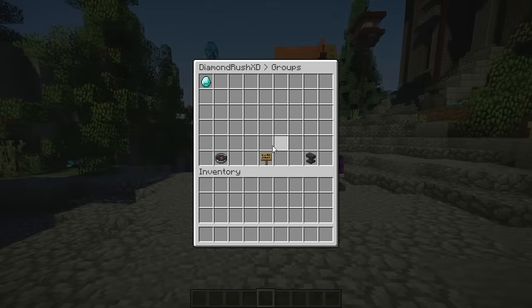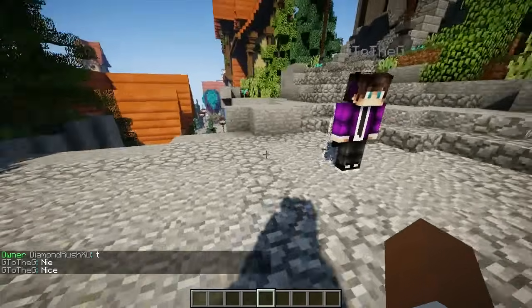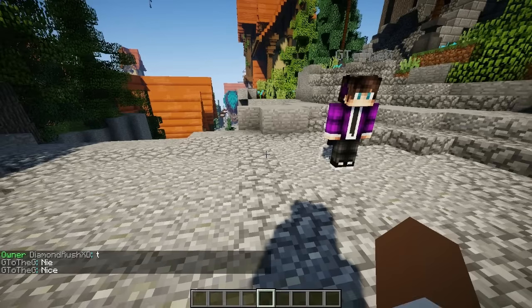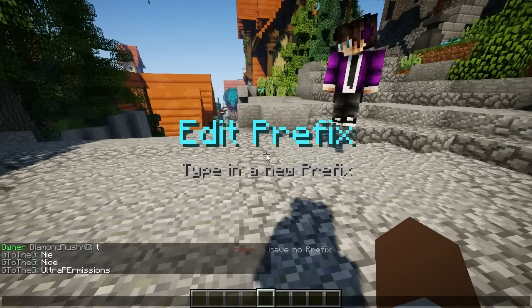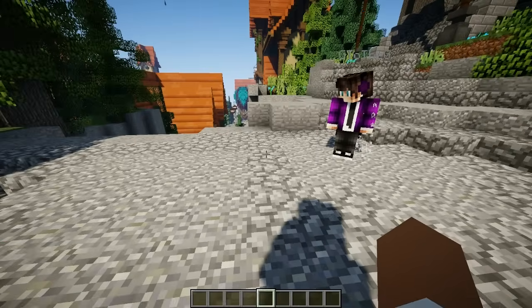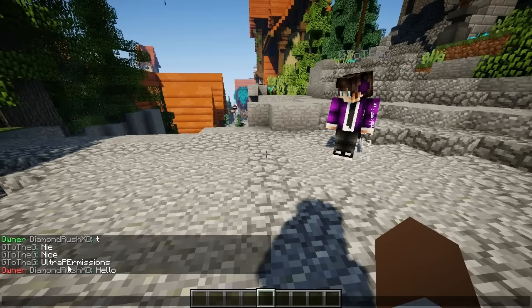As you can see now, I'm an owner. So now if I type in chat, you can see owner right there. You can change that, by the way. If I go into permissions again and go into owners, I can go ahead and edit the prefix — so I can make that red instead. And if I type in chat, you notice it's Ultra Permissions. And as you see, I am owner in red right there, giving me a prefix without even needing a separate plugin.